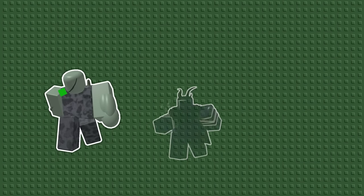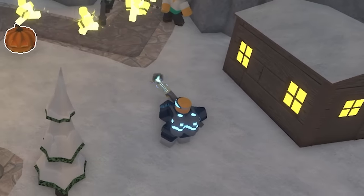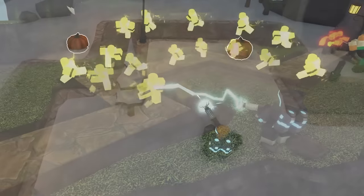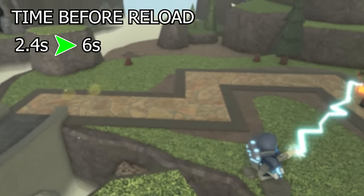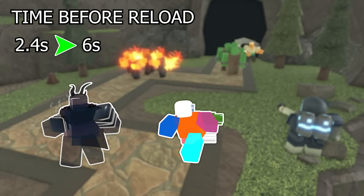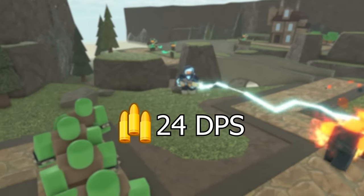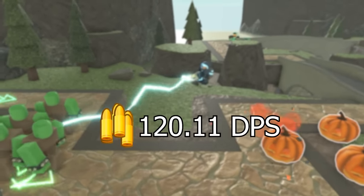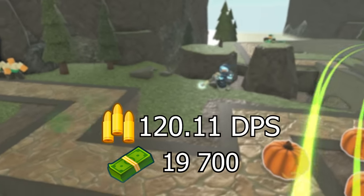Mid-game is where actual high HP zombies spawn, so does Ranger make a comeback? On Accelerator's mid-game levels 2 to 4, its time before it has to reload goes from 2.4 to 6 seconds, making it much more consistent for dealing with enemies like shadow bosses and glitches with their high speed. As for its DPS, it increases all the way from 24 DPS on level 2 to 120.11 DPS on level 4, at a total cost of 19,700.